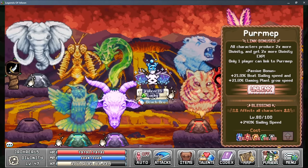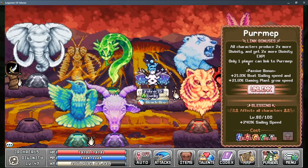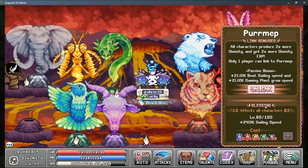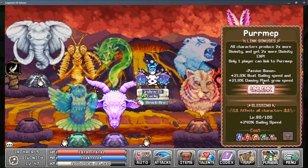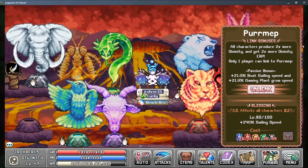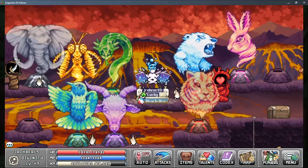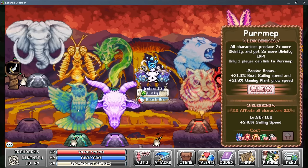Permap is a fantastic god — you get 2x more divinity and 2x more divinity XP gains. You can only have one character on it, so just take your least valuable character and toss them on Permap. The sailing speed bonus alone is massive for early to mid world 5. Plant grow speed is okay. Mostly the 2x divinity and 2x divinity XP gains are most relevant. I think this god is going to be good even into late game because divinity levels boost passive bonuses on all gods, so you'll always want to be leveling divinity.